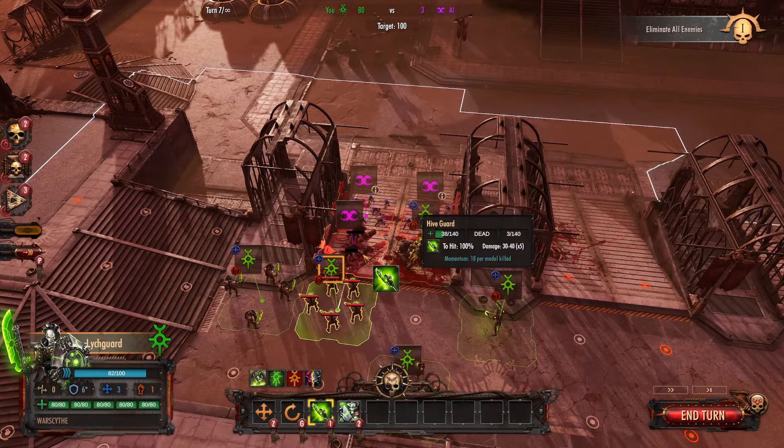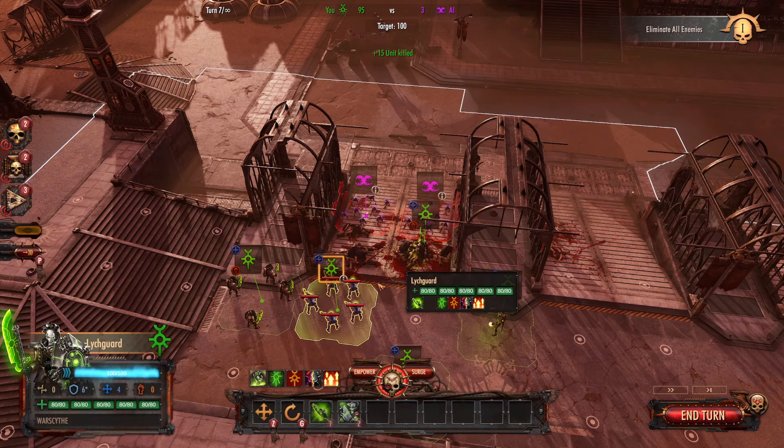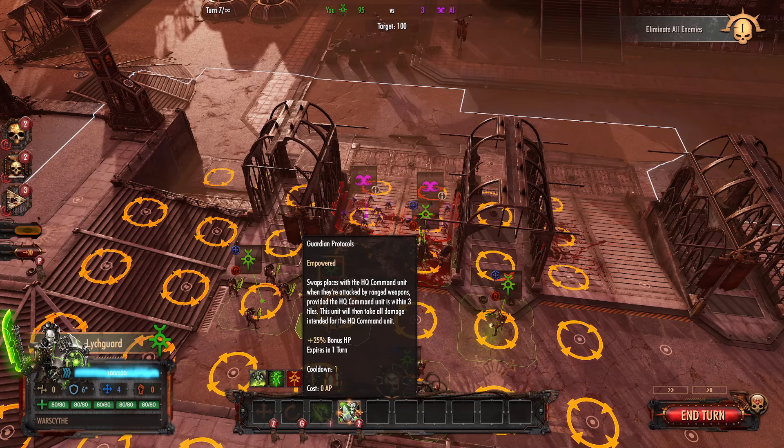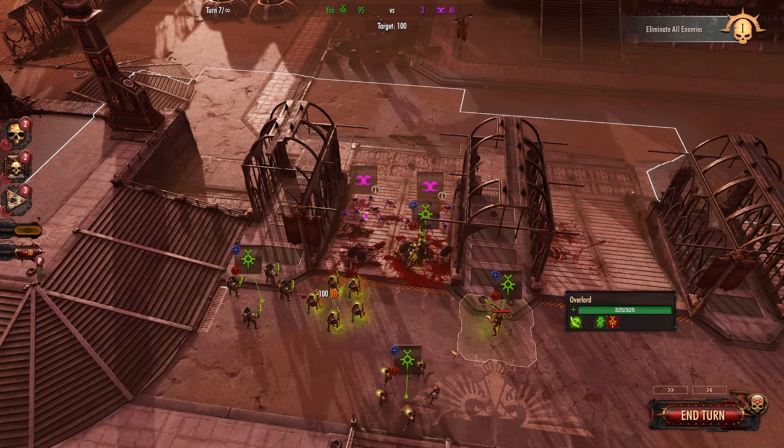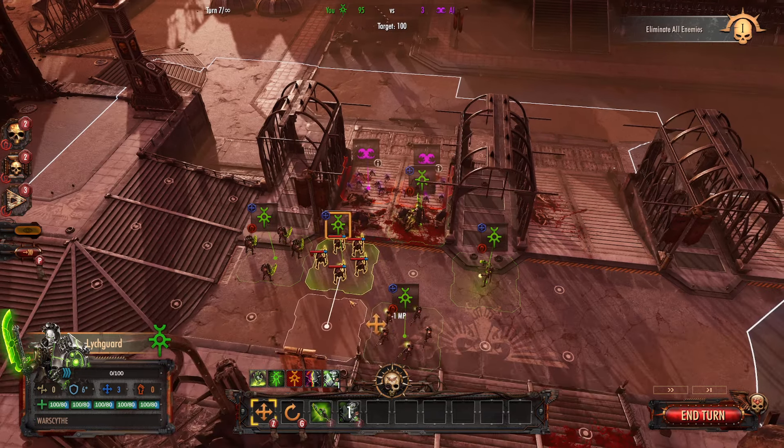Alright, so you're up to 82, so this should get you to where you need to be. Perfect. So then, if we were going to empower things, it would be a free action with a cooldown of 1, and it gives them plus 25% bonus HP. So that's pretty good, actually. If we were to do that — now they all have 100% health. That's pretty powerful.